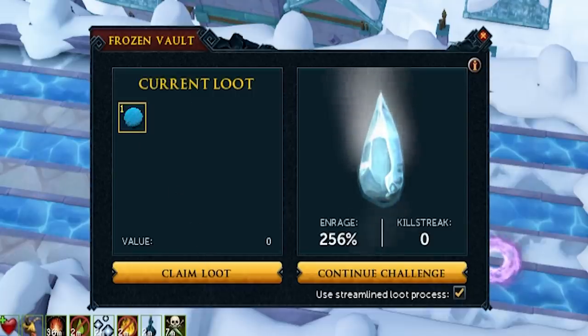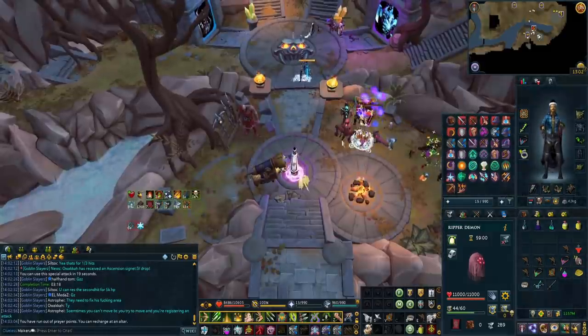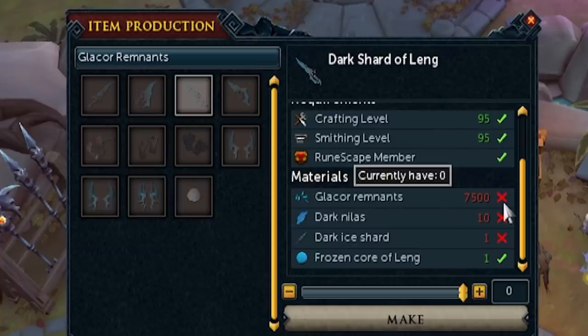Now I need to get the other things - that's how you upgrade the weapon, the Frozen Core of Leng. You don't get a broadcast for it? If I buy the tier 85, I still can't make it, because you need these. I need the tier 85, remnants, and Dark Nihilus, which are untradeable. So I need 10 of them and then I can make it.